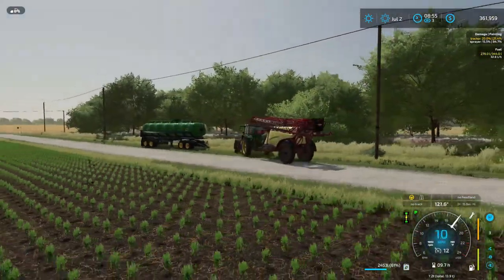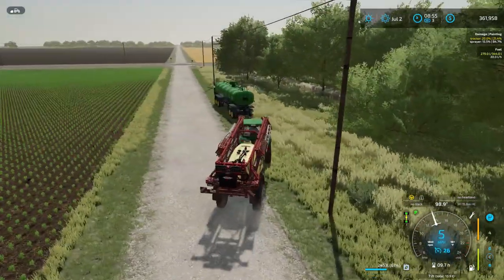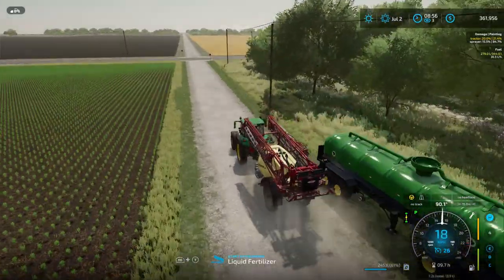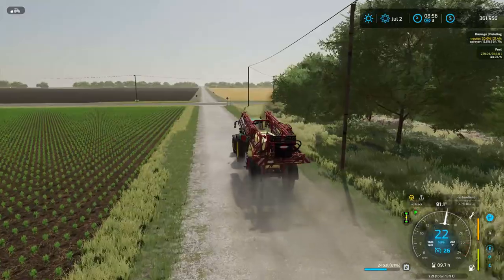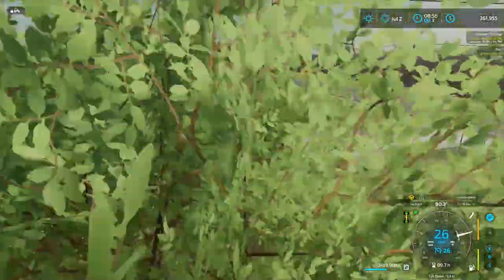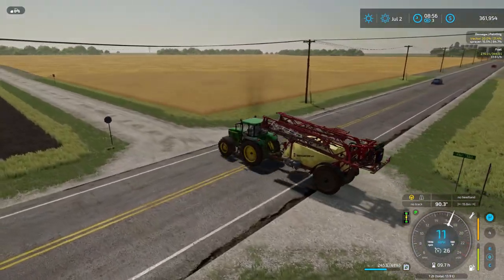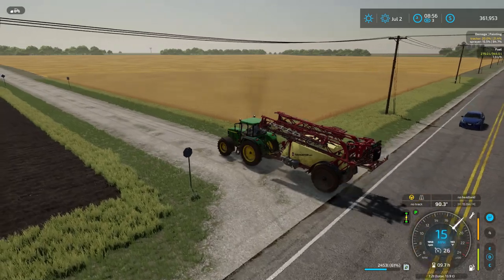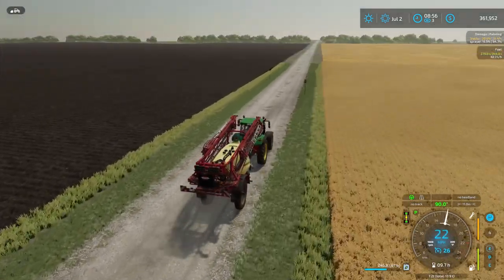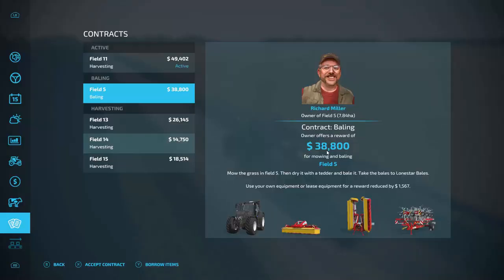We're harvesting barley — we have equipment for that. I can bring the harvester back out; I thought it was retiring for the season but it turns out we can use it here. Let's drive the sprayer back — we don't need it until later. So we've got the job, and I believe this right here is field 11.